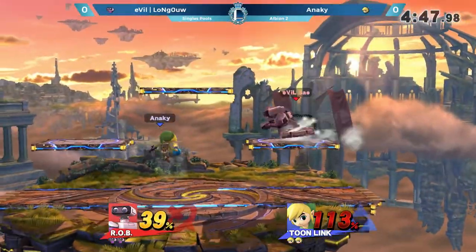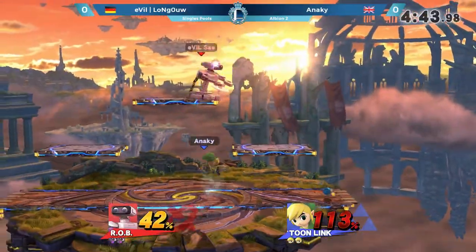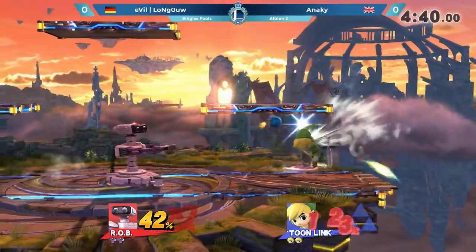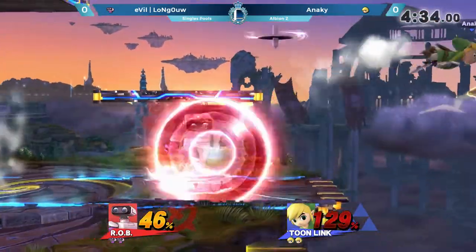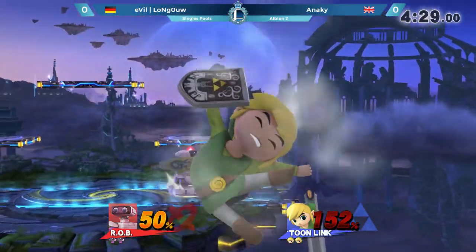A strong commanding lead for Longout right now. He's just playing this matchup practically, making sure that Anarchy can't set up his zone — his zone of bombs, arrows, boomerangs. He can't set that up because the gyro is just being so disruptive. And there — a ledge trap right there! The gyro!